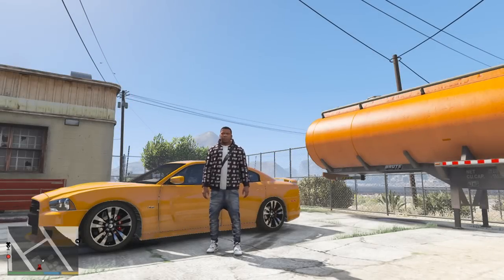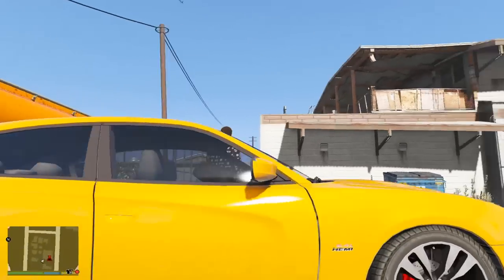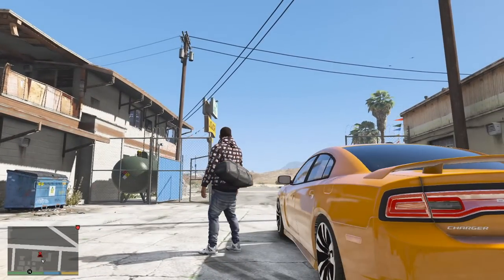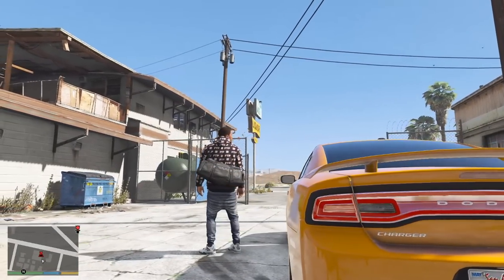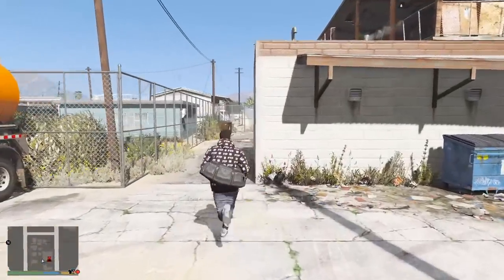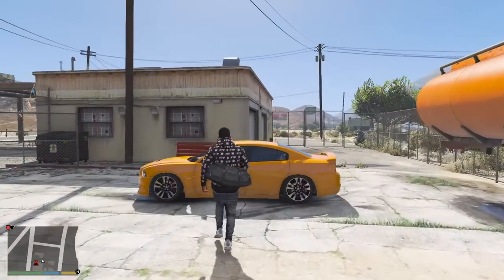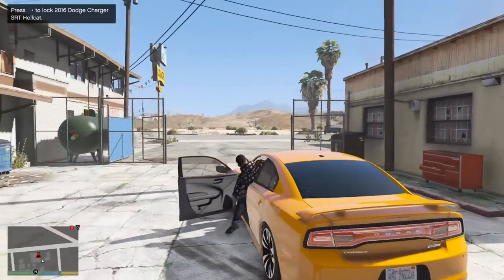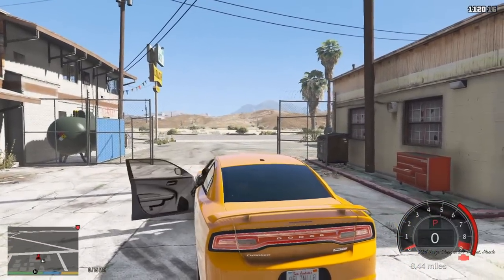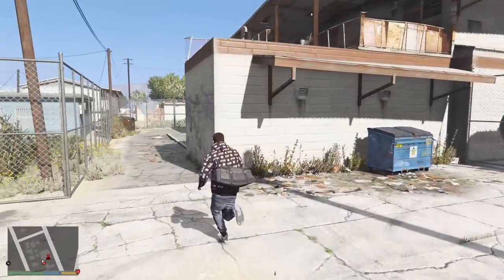All right, what's going on? Welcome back to another episode of the Real Hood Life series. As you guys can see, we are your boy Franklin outside of the meth business. We're not even about to do anything here today. Gotta make sure my door stays locked — hold up, there we go. I hope you guys enjoy this episode.